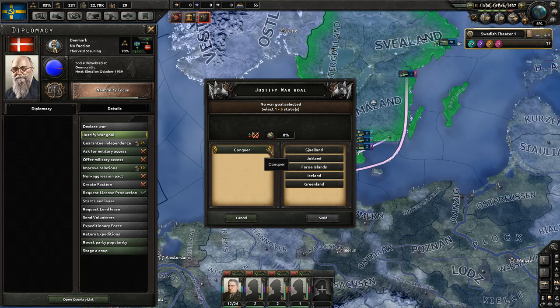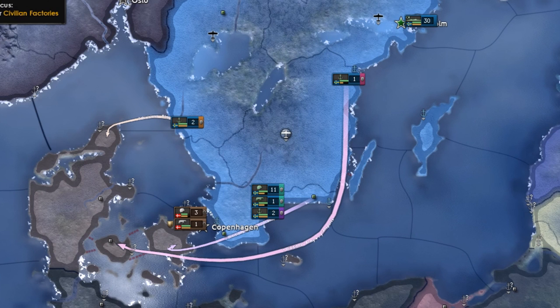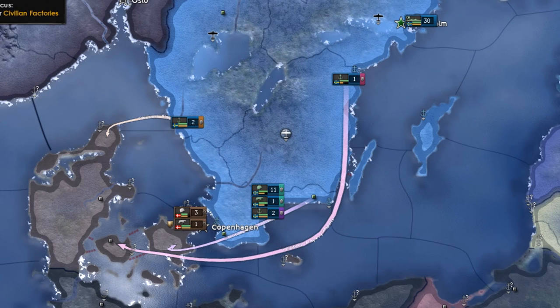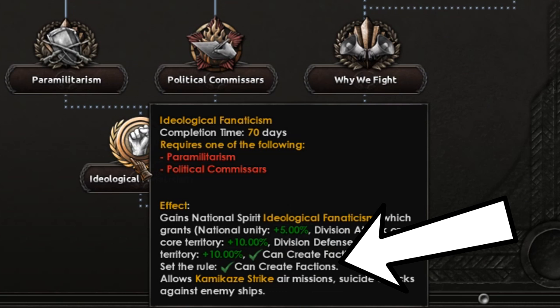Now that you're communist you want to start justifying on Denmark and Norway. It can also be a good idea to already start preparing for the naval invasion of Denmark. For your focuses you want to start moving down the political focus tree, all the way to ideological, and get the modifier that lets you create factions.